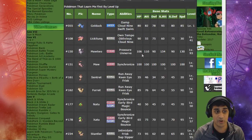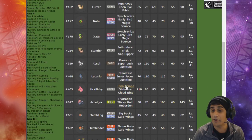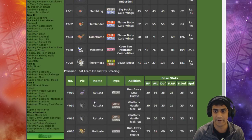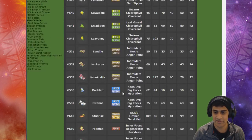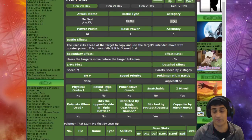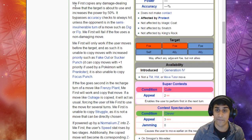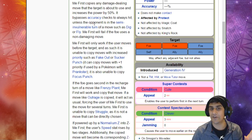A lot of Pokemon can use Me First: Golduck, Blacephalon, Mewtwo, Mew, Xatu, some Psychic and Normal types, Absol, Lucario, and even Talonflame — maybe it can get some priority back in this meta! On Bulbapedia it says Me First copies any damage-dealing move the target is about to use and increases power by 50%. It also bypasses accuracy checks to always hit — so if your opponent uses Blizzard, you hit them with a 50% stronger Blizzard that cannot miss!